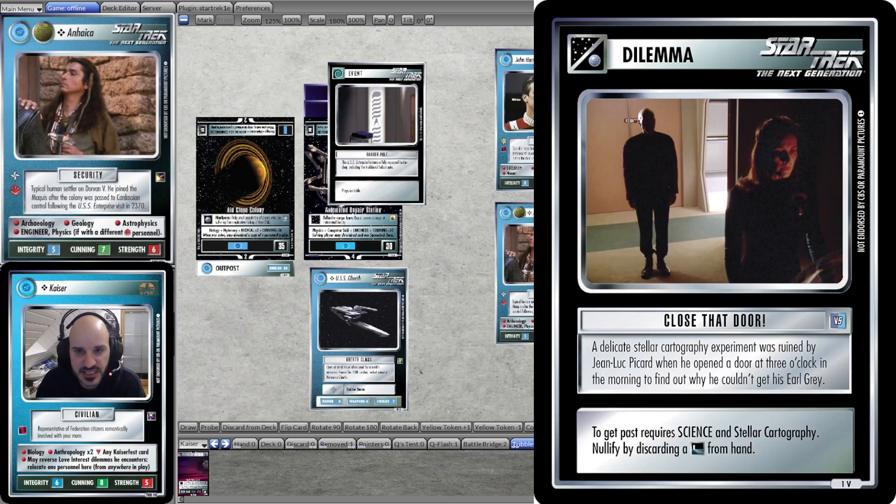It is a Space Planet Dilemma with the Star Trek: The Next Generation property logo. The title is Close the Door! The lore reads: a delicate stellar cartography experiment was ruined by Jean-Luc Picard when he opened the door at 3 o'clock in the morning to find out why he couldn't get his Earl Grey. The game text is: to get past requires Science and Stellar Cartography. They nullify by discarding a doorway-type card from hand.